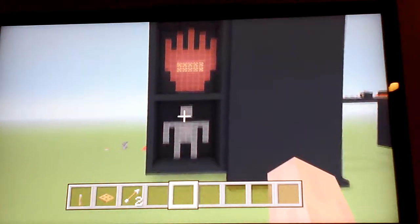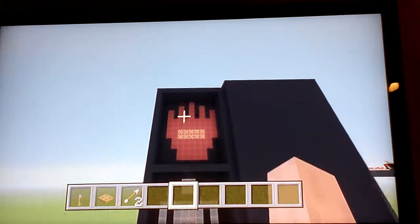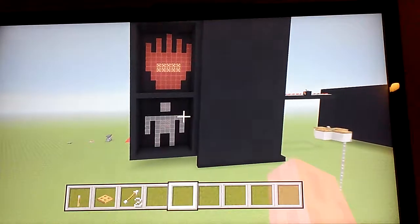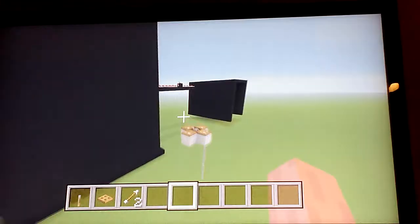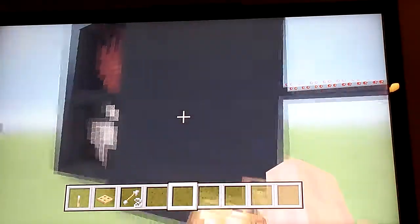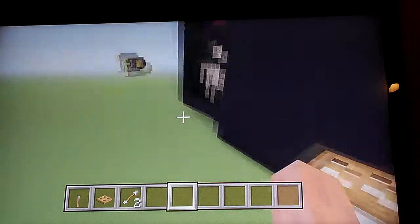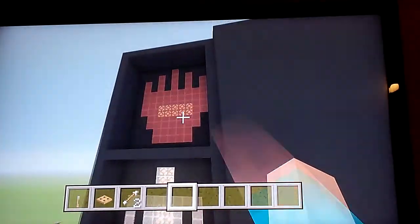So right here on the pedestrian crossing, that works. You see the hand sign — it will turn to the man and it will start blinking. It takes like 15 seconds for it to blink. I got a working street light right here that works. It's blinking right now.